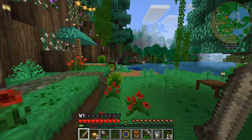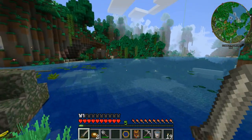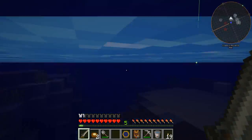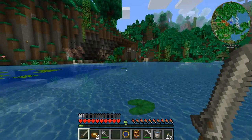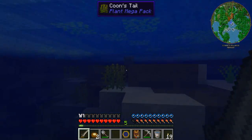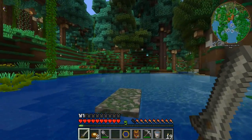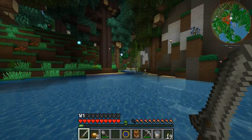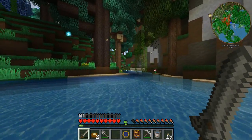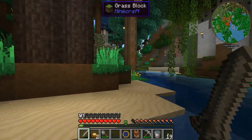I'm pretty sure we need some paper. Is that sugar cane? Looks like vines — I think that's bamboo. We really need some sugar cane so we can get some research notes, because we need the paper to put the research notes on.